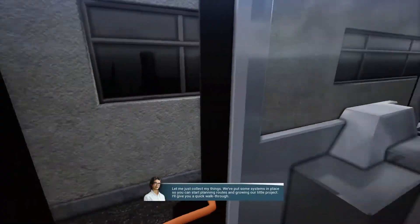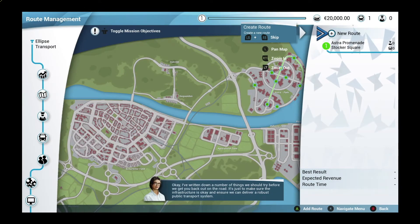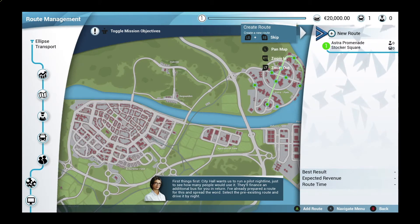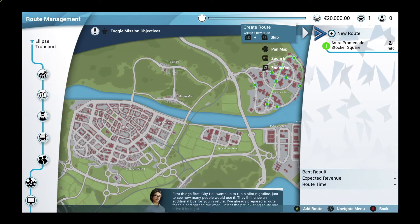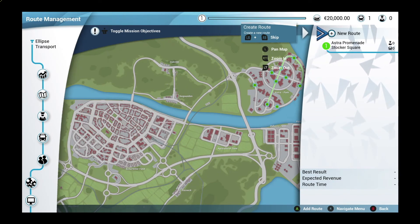Exiting now — some systems are in place so we can start planning routes and growing the project. City Hall wants us to run a pilot night line to see how many people would use it; they'll finance an additional bus in return. Select the pre-existing route and drive it by night. That's what we're doing next time — we'll drive that route, open up more routes, and maybe hire someone. Thanks so much for watching — if you enjoyed it, please leave a like and subscribe. I'll catch you again soon.